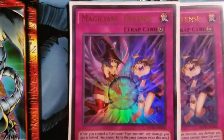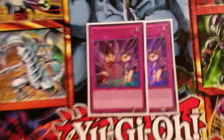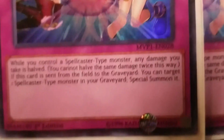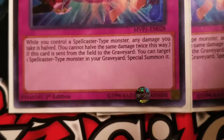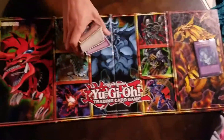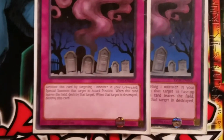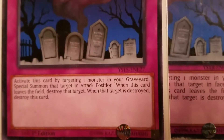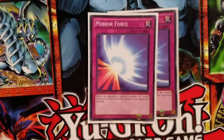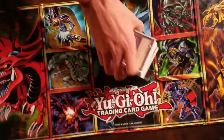Two of a defense trap — if I control a spellcaster type monster on my side of the field, I can halve the damage I would have taken. Just always have a backup ready to go. I run two Call of the Haunted because you can use this to counter your opponent's attack and retrieve a monster from your graveyard to take less damage. Double Mirror Force to pop off all attack position monsters that your opponent has, giving you a clear advantage to go for a direct attack.